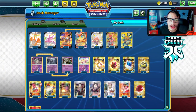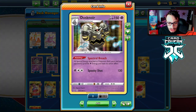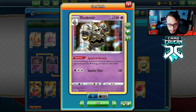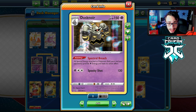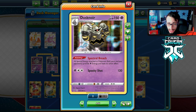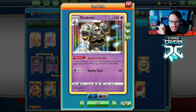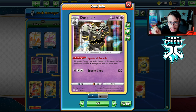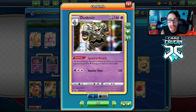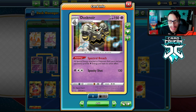Welcome back to a brand new PTCGO Battle Styles video. Today we're taking a look at Dustnore. This Dustnore is very powerful and disruptive thanks to its ability Spectral Breach, where all special energy attached to Pokemon provides a colorless energy instead of their effect. So pretty much you put this Dustnore in play and Twin Energy, Rapid Strike Energy, Aurora Energy, Horror Energy, and Single Strike Energy are completely negated and turn into a single colorless energy.